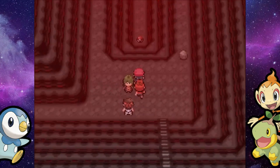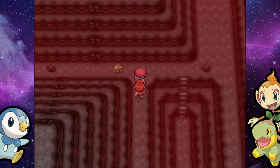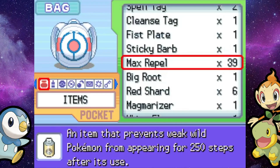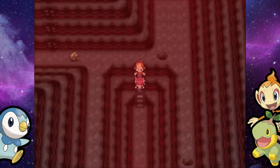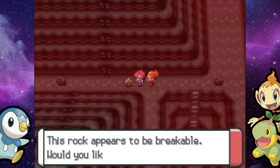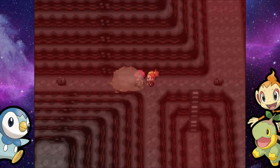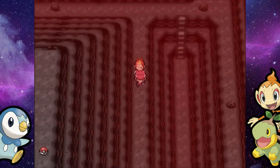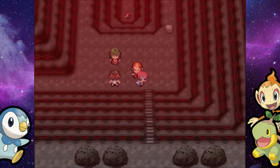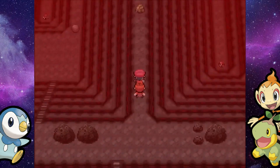I know there was that double battle towards the top left of this room that we saw a second ago. I'm not going to go towards them just yet — for now I'm going to look for the other Black Belt, because that should be a relatively easy battle if I could just find my way around here. I might correct myself again because I don't think there's anywhere you can use Strength in this place, or at least in this room.